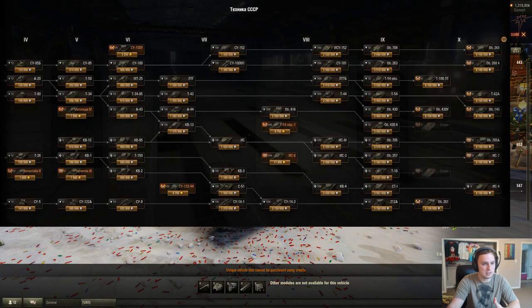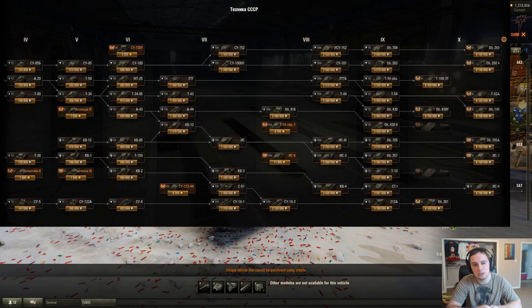If you look at this image here, basically in 9.22 the Russian tech tree is getting a huge overhaul from tank destroyers to medium tanks, specifically high-tier changes. You'll notice leading to the IS-7, the Object 257 heavy tank is replacing the T-10, and the T-10 is still coming off of the IS-3. However, it's going to have an unannounced tier 10 heavy tank following it.